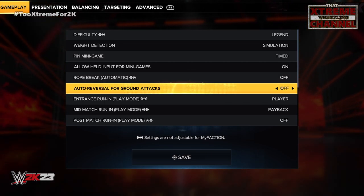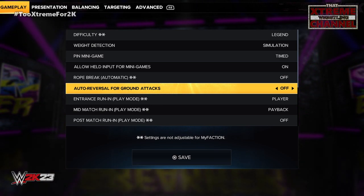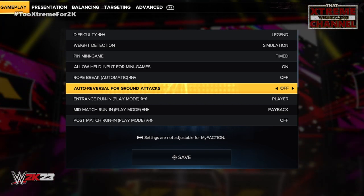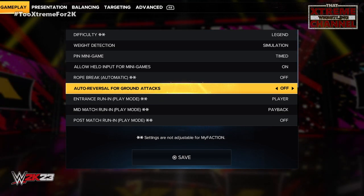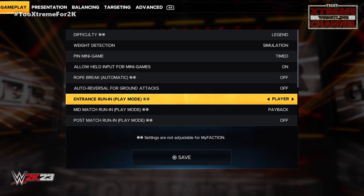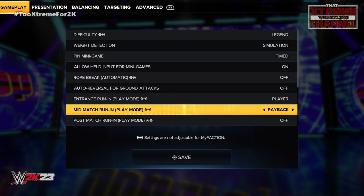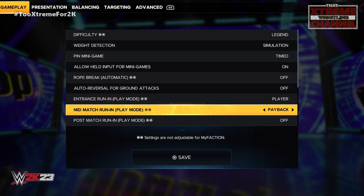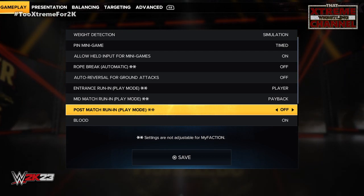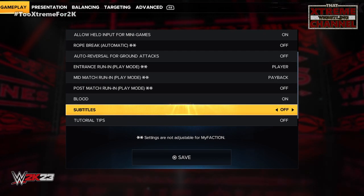Auto reversal for ground attacks I turn off. Basically, every three attacks, if you turn this on the AI will automatically reverse the move for you — so if you're not great with reversals, that's something to check out. Entrance run and play mode: leave that controlled by player. Mid-match run-ins — you need the payback to do that. Post-match run-in I turn off just because I'm a YouTuber, but feel free to turn it on. Blood we're going to turn on — this is the extreme wrestling channel, of course.